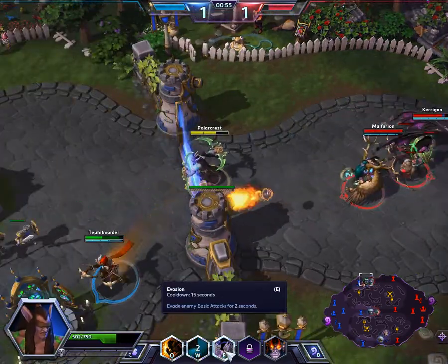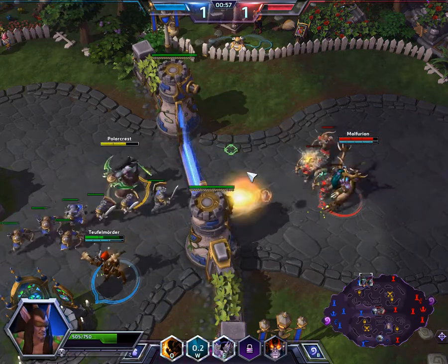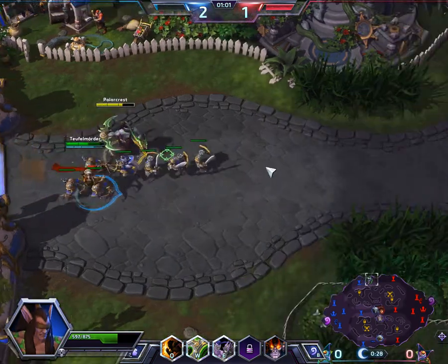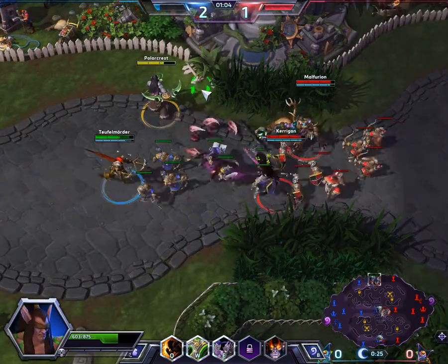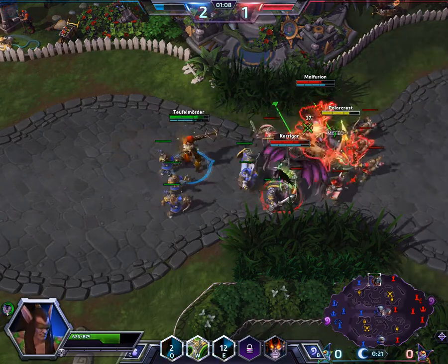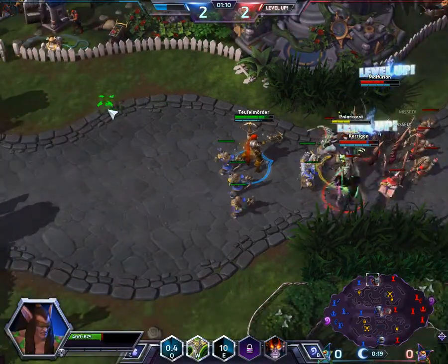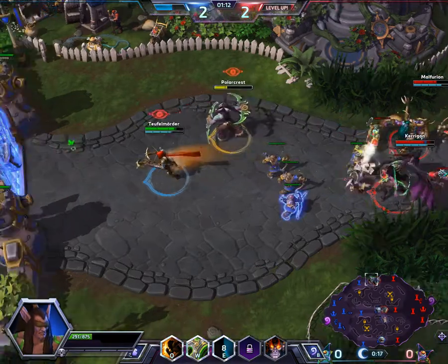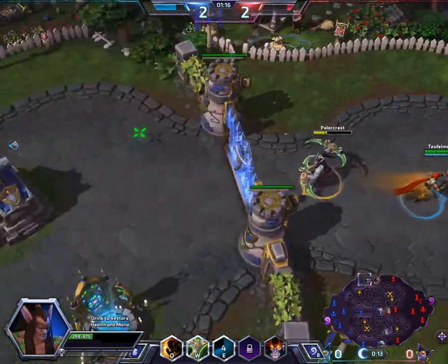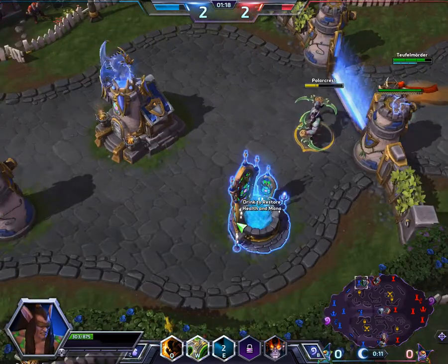And then what was E? Evasion - evade basic attacks for 2 seconds. So if you need to run away, you can pop that. Or I guess you pop E and you get a few seconds to beat up on them, to avoid basic attacks. But they're gonna be using their abilities right off the bat, so it seems kind of a little bit pointless.